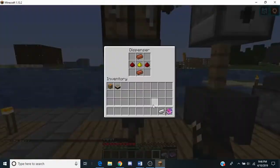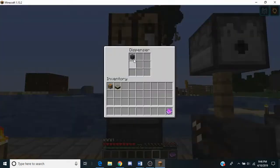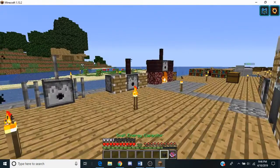And we'll put those on slots 7, 9, 3, and 1. Then we'll right-click this enhanced crafting table, and that gives us our Small Energy Capacitor.